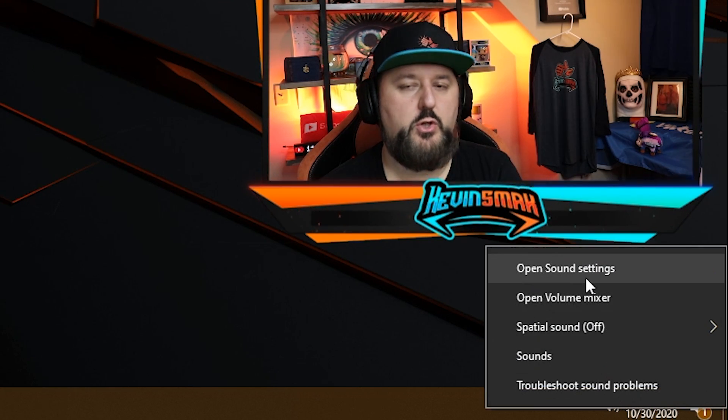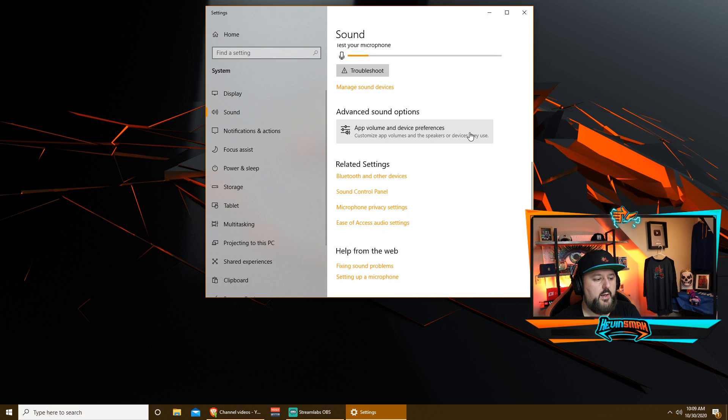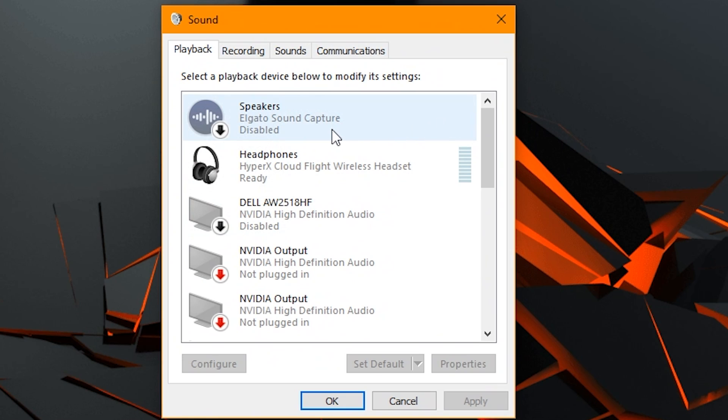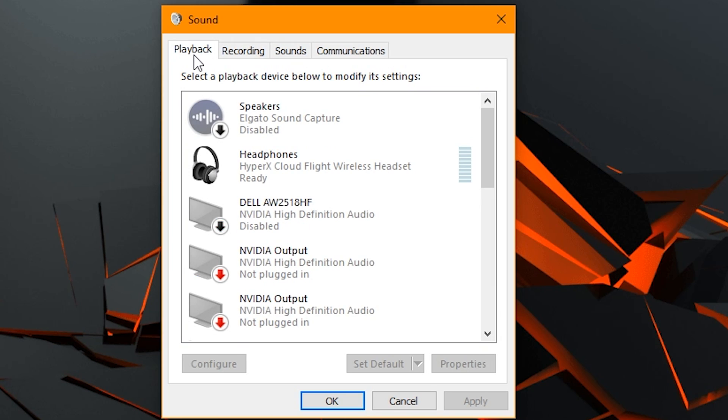Go down to the speaker icon in your taskbar, right-click it, and choose Open Sound Settings. Once that opens, scroll down and look for Sound Control Panel — click on that. You'll see tabs for Playback and Recording. Playback is what you hear, so if you're not hearing people this is where your problem is. If they can't hear you, it's in Recording. So first we'll go through the case where you can't hear your friends — that's Playback — and look through the options to see what you're using.